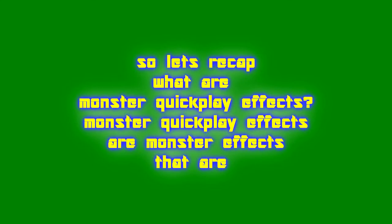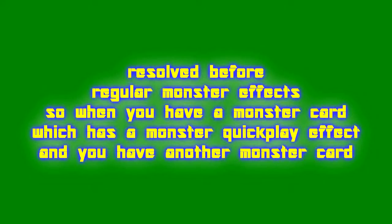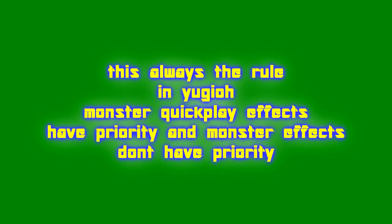Let's recap: monster quick play effects are monster effects that are a tier higher than regular monster effects. This means a monster quick play effect can be activated and resolved before regular monster effects. So when you have a monster with a monster quick play effect against one without, the monster quick play effect resolves first. Always remember: monster quick play effects have priority, and regular monster effects do not.